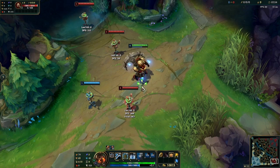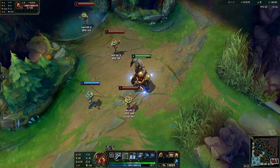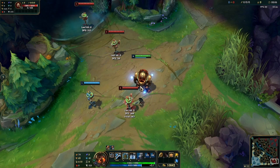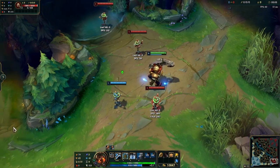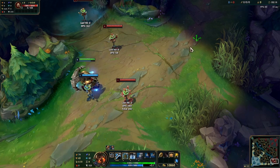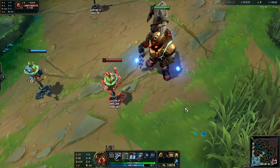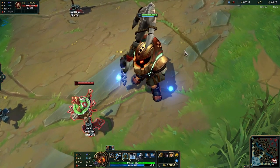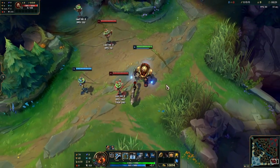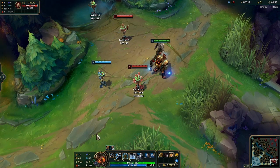Especially once you reach gold, as soon as you pick Blitzcrank, you're going to have a Leona, Alistar, Nautilus, or Thresh in your lane and you lose because you cannot do anything against them — especially Swain, who is very powerful into Blitzcrank, but not into Nautilus. There is a reason why Nautilus is one of the most picked supports in professional play. Give Nautilus a try if you really want to climb and learn the role, and do not fall for the Blitzcrank bait.